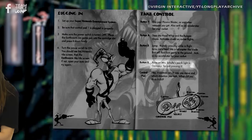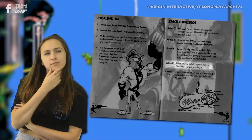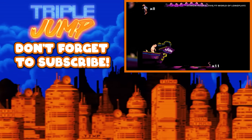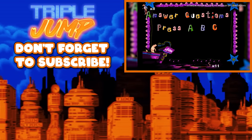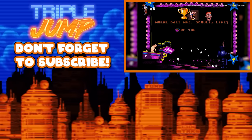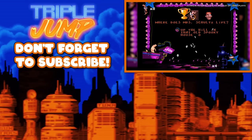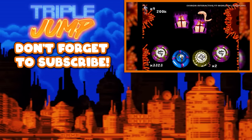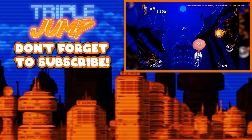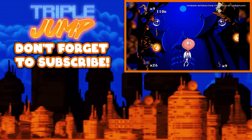Just a goofy little gag, right? Wrong! In Level 3 of Earthworm Jim 2, the player is forced to participate in a quiz segment where one of the questions they might be asked is, 'where does Mrs. Schultz live?' You would only know the correct answer if you'd read the first game's manual. Having to read the manual before playing a game is one thing, but having to read the manual for a previous game too? Now that just feels like homework.